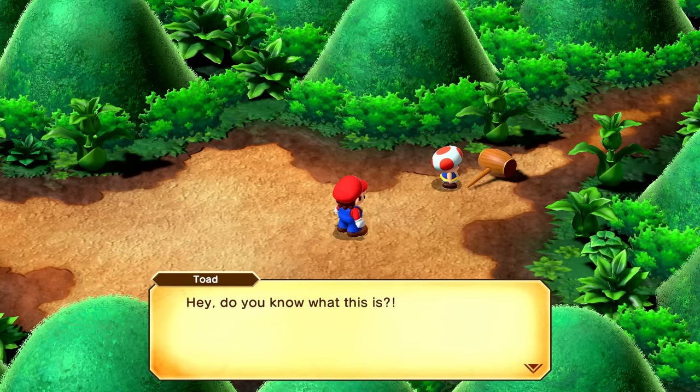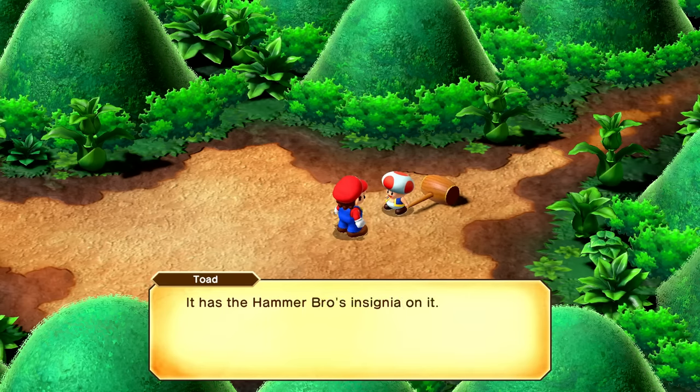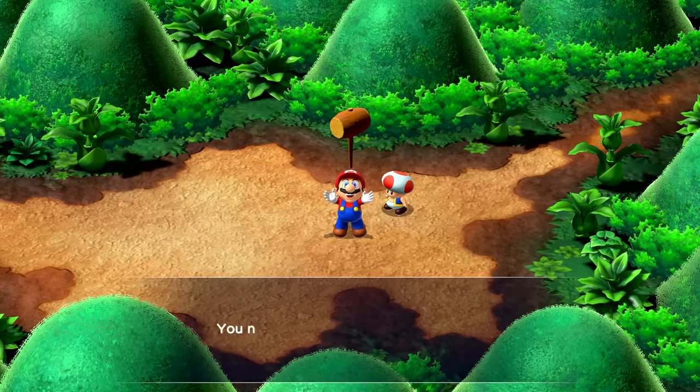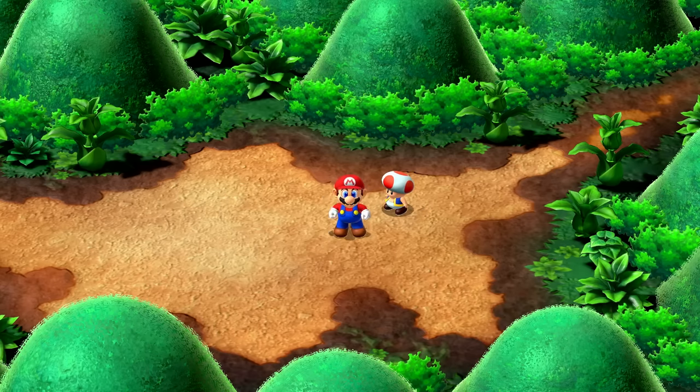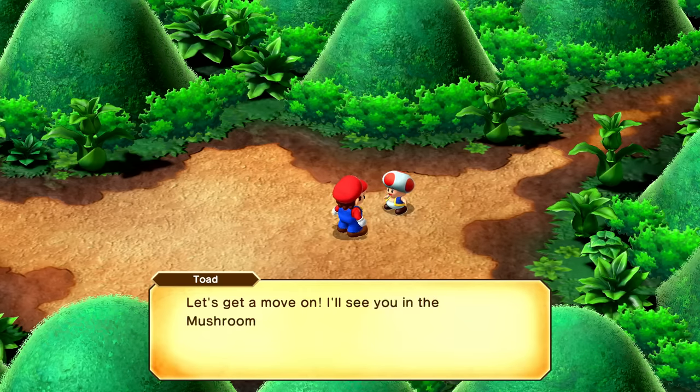I guess it was dropped by the Hammer Bro we defeated. It has the Hammer Bros insignia on it — no one stands a chance against you when you wield this. You never know, it might come in handy. Very cool — picked up a Hammer! Let's get a move on. I'll see you in the Mushroom Kingdom.